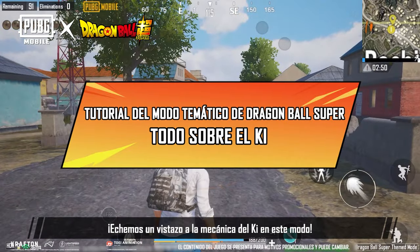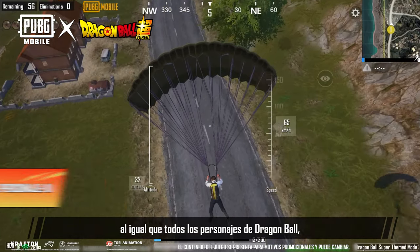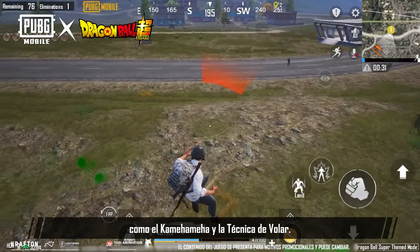Dragon Ball Super Theme Mode is here. Let's take a look at the Ki mechanic in this mode. Just like the characters in Dragon Ball, all players get a type of energy called Ki. Ki is used to perform certain moves like Kamehameha and Buku Jutsu, or Levitation Technique.